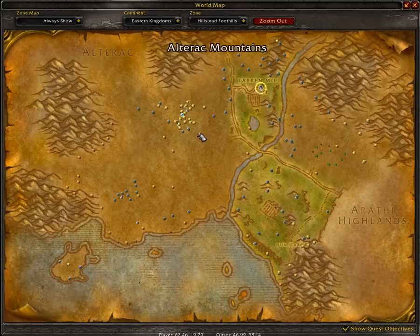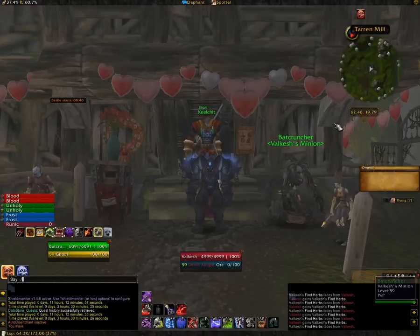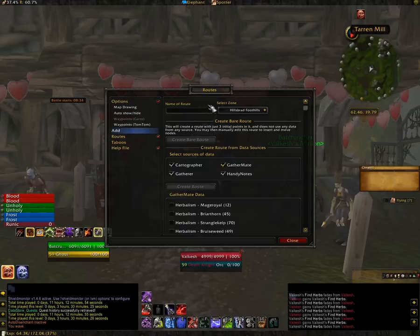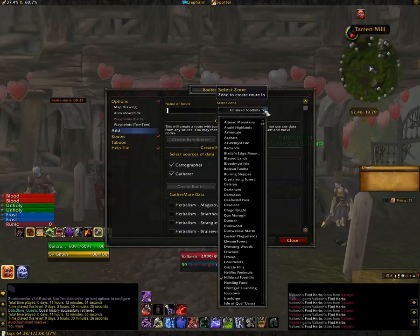Now my map in Hillsbrad is populated with all the ores and herbs that exist. Now that I know where all the nodes are, I want to make a very efficient route so that I can go through the zone as fast as possible, only picking up the ores and herbs that I want to collect.